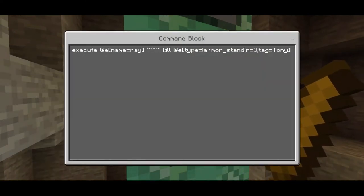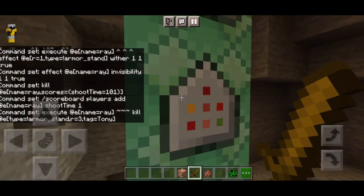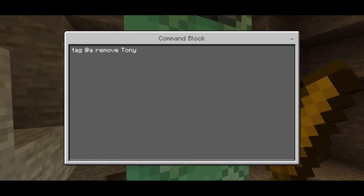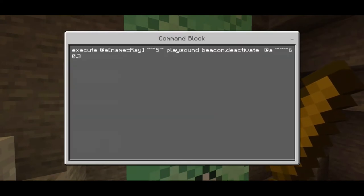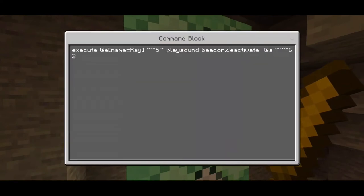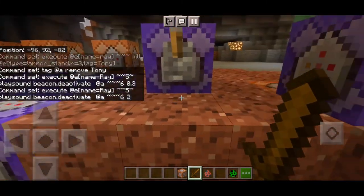Execute at @e name=ray, /kill @e type≠armor_stand, radius=3, tag=tony — kills all mobs within radius 3 except yourself. Then remove the tag: /tag @a remove tony. Chain, Unconditional, Always Active. The exit command: execute at @e name=ray, ~ ~5 ~, place beacon, deactivate at @a, ~ ~3 ~6 0.6 — actually 0.3. Chain, Unconditional, Always Active. The next coordinate uses 2 instead of 0.3. That's basically it for the commands — it's long but really easy to put in.